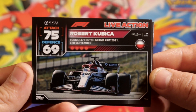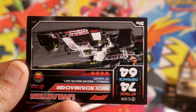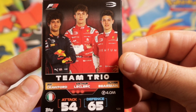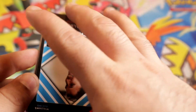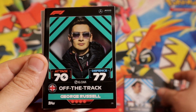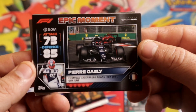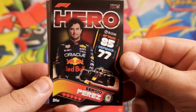We're gonna start with a live-action Robert Kubica, Lando Norris, Mick Schumacher — German power — we have a team trio. Crawford, Leclerc, Leclerc, Embierman. Okay, that's a cool name. Last mention, we have Alex Albon. I'll put Albon inside and the trio maybe inside as well. Off the track, George Russell. A big moment — Pierre Gasly. We have a hero — Sergio Perez, pretty nice.